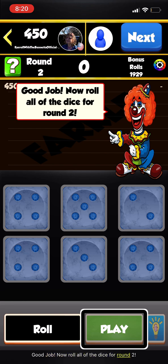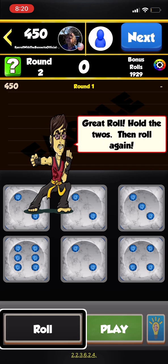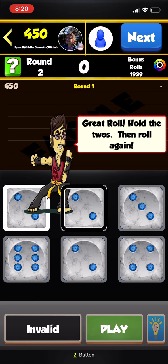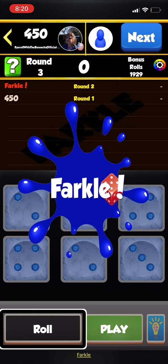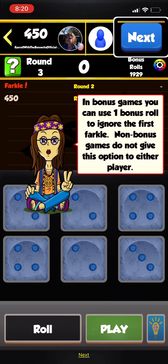Now roll all of the dice for round 2. Great roll — hold the 2s. Then roll again.